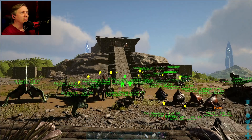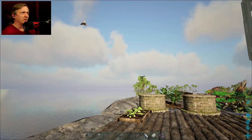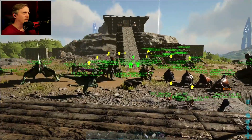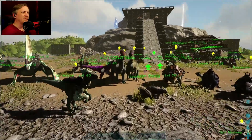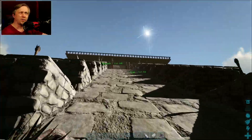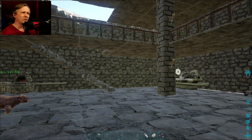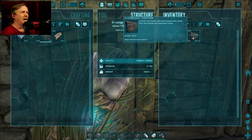Welcome everyone for another round of ARK Survival on the island. Today I am going to do some expanding on the tower because I need to change some things up. There is a tapajara there flying around - he's not my friend, he just wanted to hang out. I need to free up some space around the cliff edge and the horseshoe because of some future projects. I've been gathering a lot of supplies and the next step is to build on the tower.